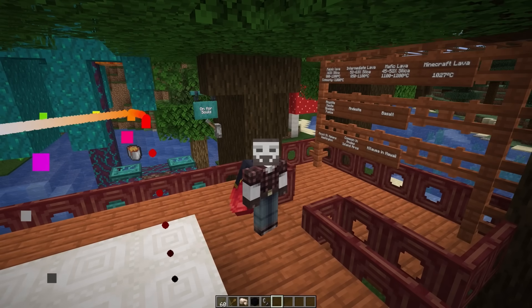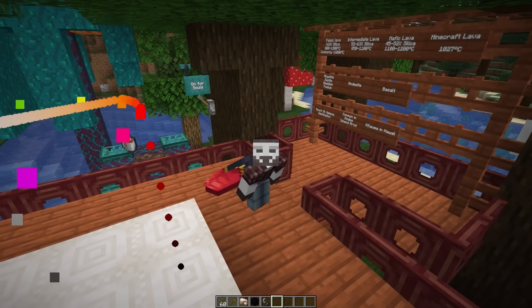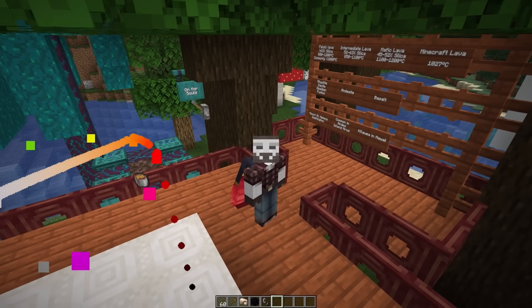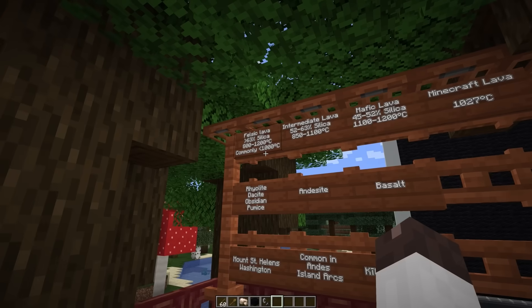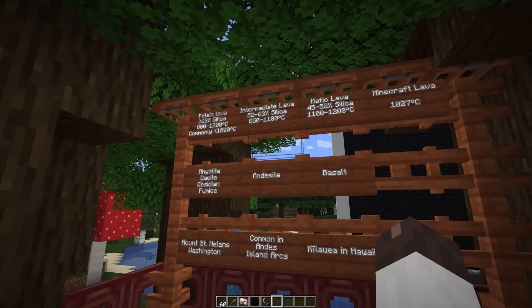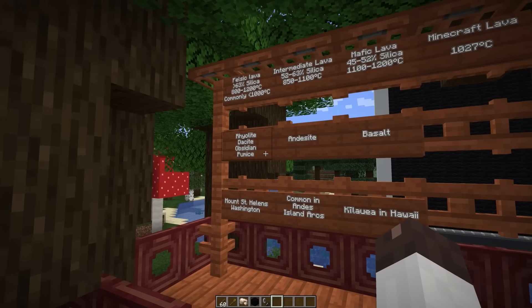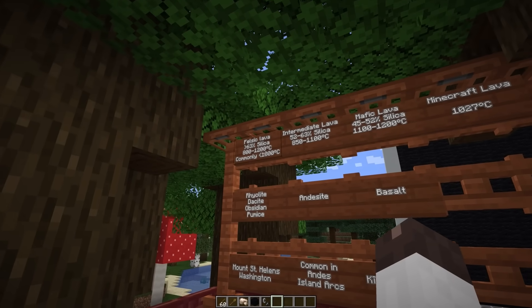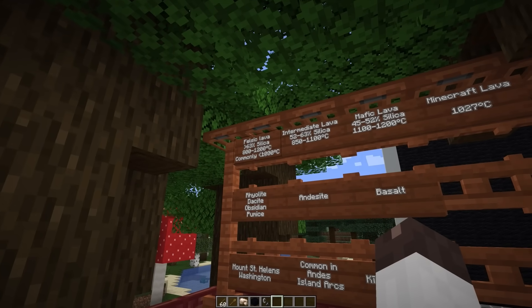So now all that's left is to look up the closest data point and get the temperature, which turns out to be 1027 degrees C. That temperature is very believable and right in the middle of the range for real lava. Looking at this in more detail: we classify volcanic rocks by the amount of silica in them — felsic, intermediate, and mafic. Felsic lavas have the highest silica content and their lavas are normally around 800 to 1200 degrees C, usually less than 1000. These lavas produce rhyolite, the volcanic small-crystal form of granite, as well as obsidian and pumice if they cool fast enough.